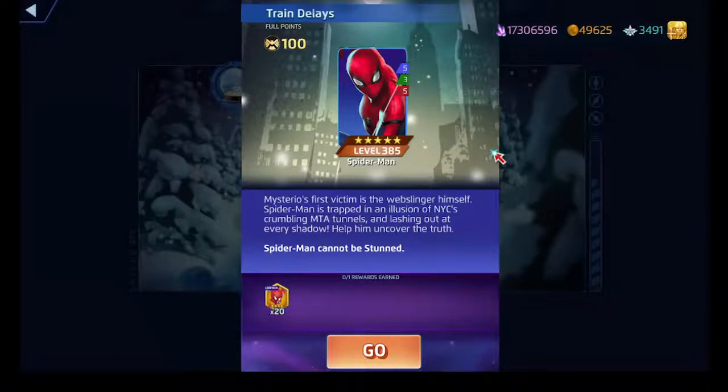His red ability costs seven and has a passive component as well. The passive says: at the start of the turn, if there are fewer than the threshold number of web tiles, he'll create two web tiles. For the active portion, if you have seven red AP, he'll convert up to two web tiles into critical tiles and then do damage accordingly.